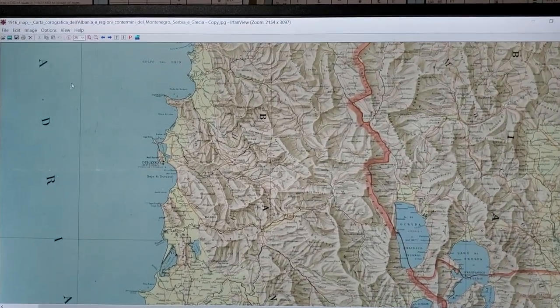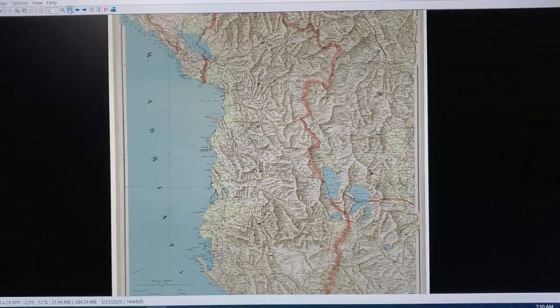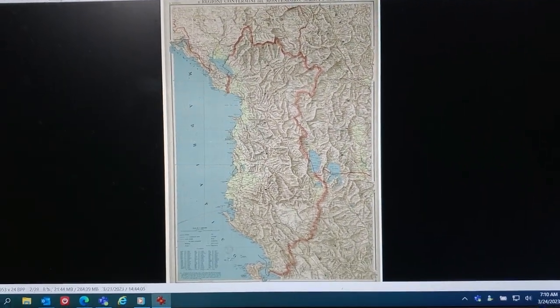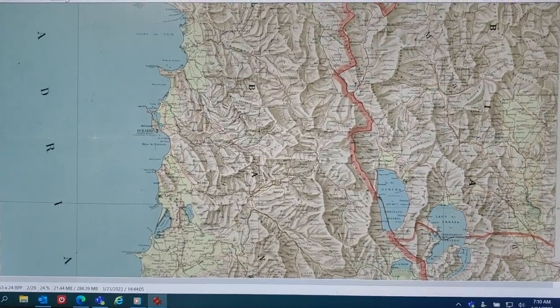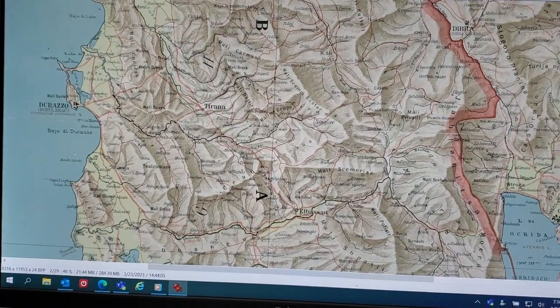I'm using this to hopefully help me plan on what to do with trying to entice Italy to help out the Entente and still kind of remain neutral. So here we go.